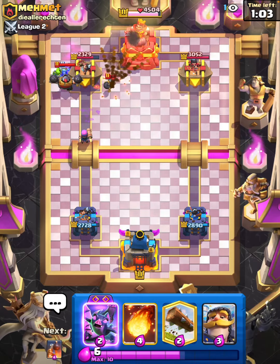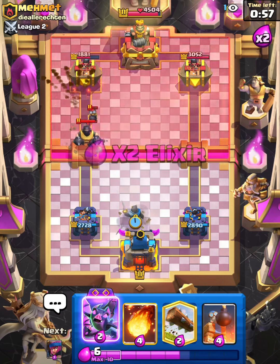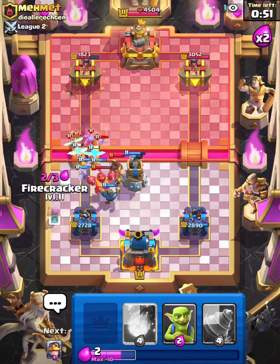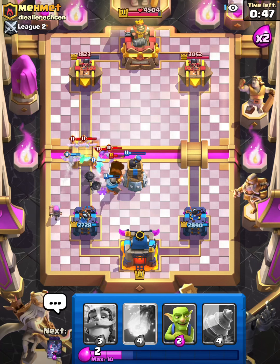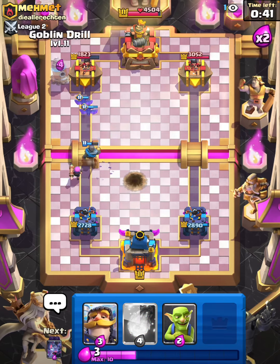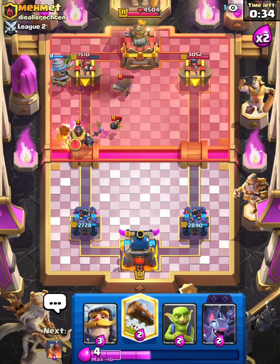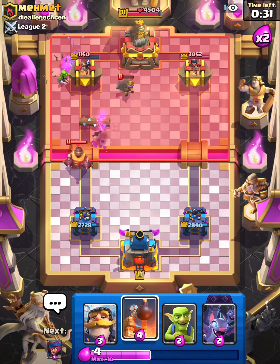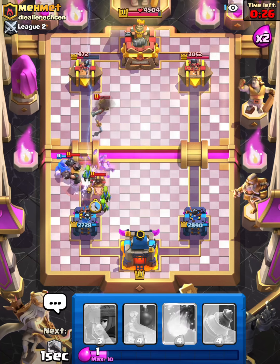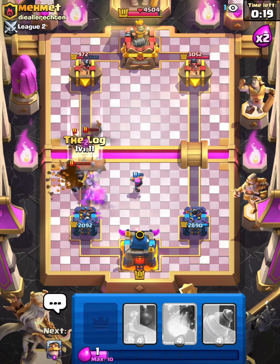Yep, there's the Mega Knight. We will get some decent damage on the tower. Bats coming down with a Log and he has the Bats as well — Firecracker should clean them up. Not too bad. We're going to go in with a Drill now, Fireball on the Musketeer. I will have to Log here, and Knight, Bats, and probably Goblins on the Hog Rider. Overall not the end of the world — I will have to Firecracker here, cycle a Log. Oh no — we do get a shot with the Firecracker but it is a lot closer than I thought.